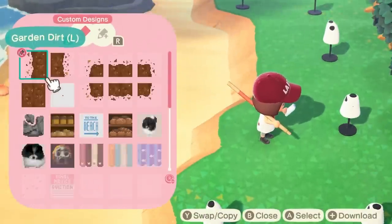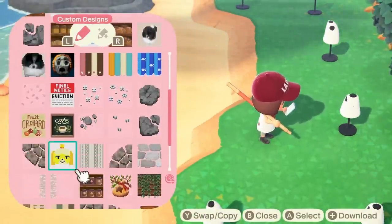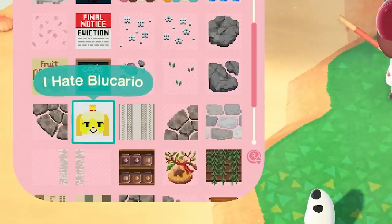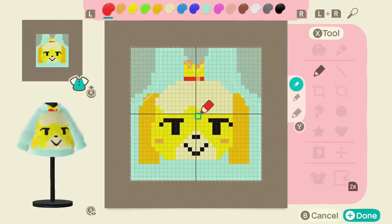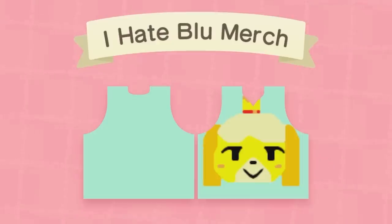Speaking of design, if you haven't experimented with how horrible of a pixel artist you are, what a better time than now. Play around with some simple design ideas. Get inspiration to make cool clothes or a design that would look awesome to customize some of your furniture with. Don't forget to share your artwork with the world so the rest of us awful artists don't feel so alone.